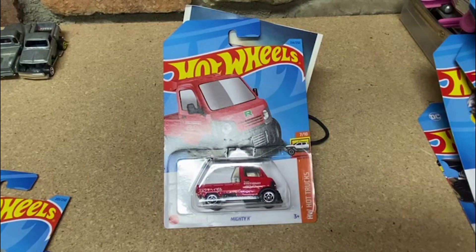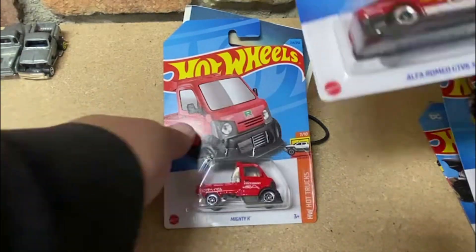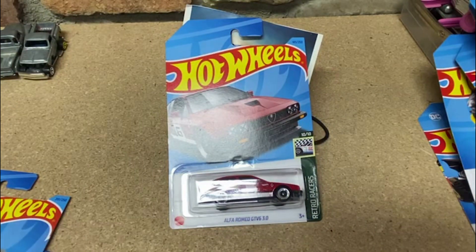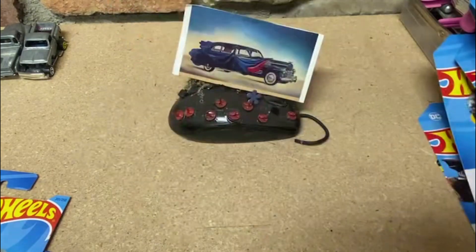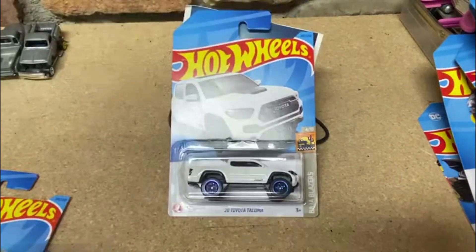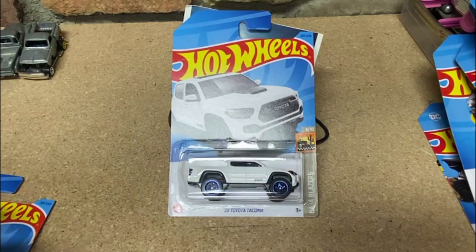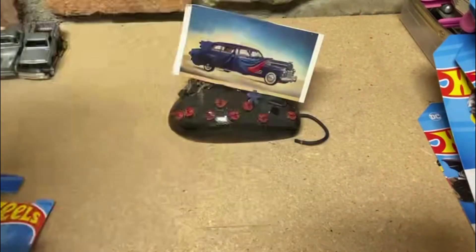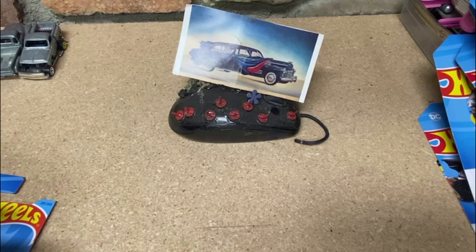Next up we've got the Alfa Romeo — that's a nice little car. I've seen it in white but not in red yet, so that's pretty sweet. Toyota Tacoma — those are clean trucks; looks good with that blue and white combination. And picked up another DeLorean — I don't have too many DeLoreans, you know. Just need a coffee maker and we're set.